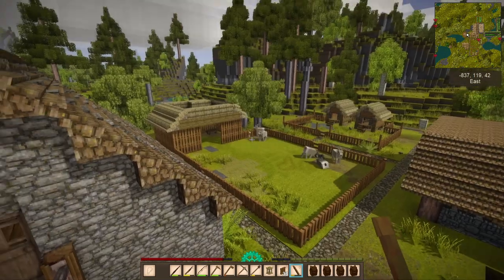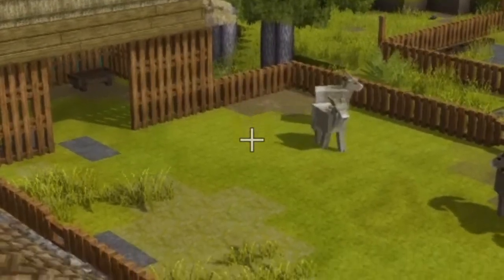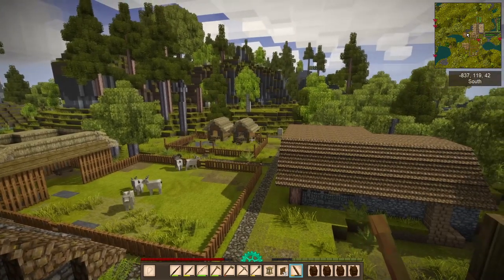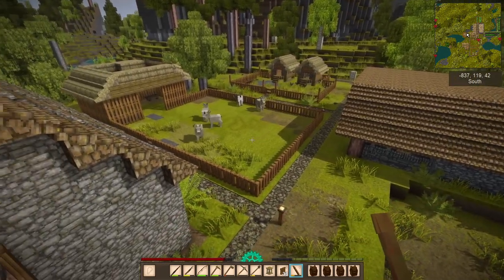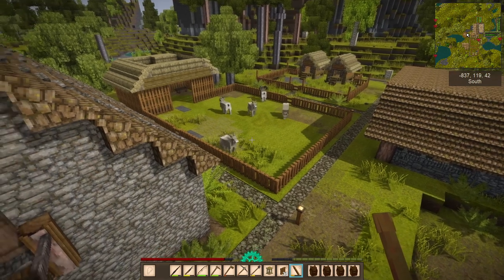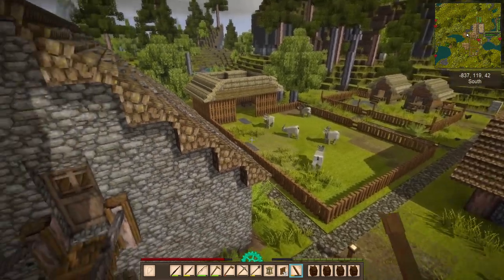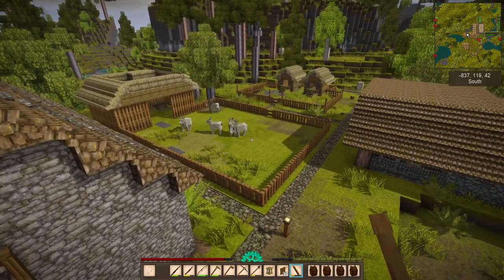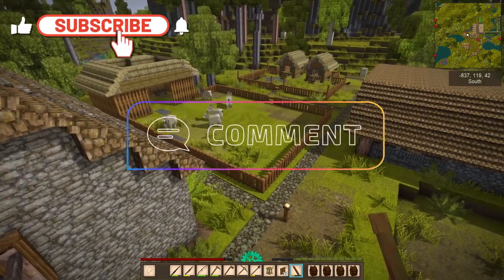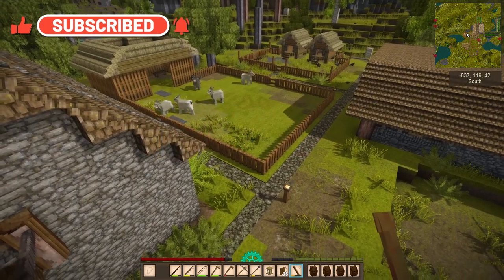I'm making fences and all the animals are escaping - look at that little lamb over there trying to run inside. Lesson learned: don't try to make any fancy blocks that the chickens will be able to climb over and jump out of the fence with. Just keep it simple - you gotta plan this thing out. But that will be all for today. Thank you very much for watching, I hope you enjoyed the episode. If you did, don't forget to nudge that little like button, and I'll see you next time. Take care and stay safe - Racuna out.